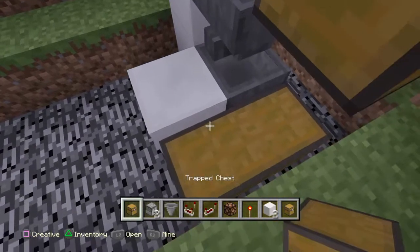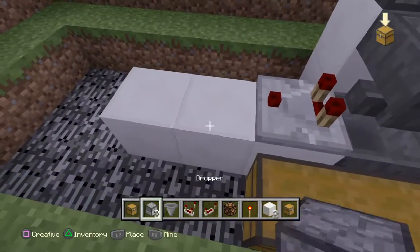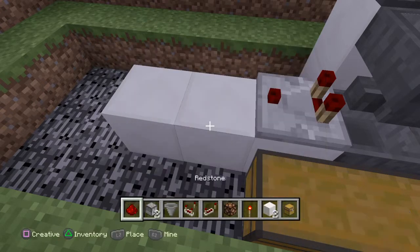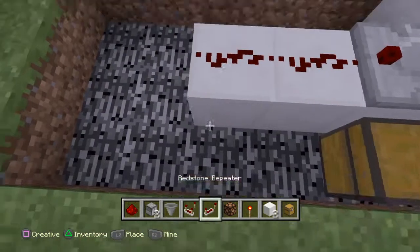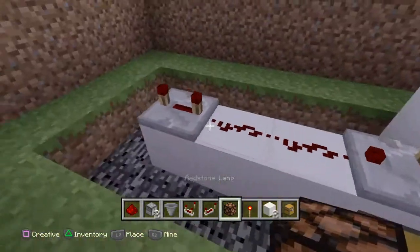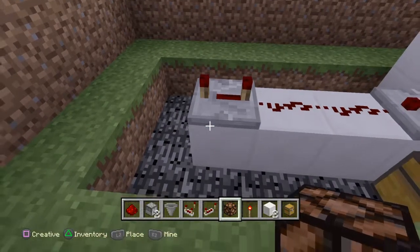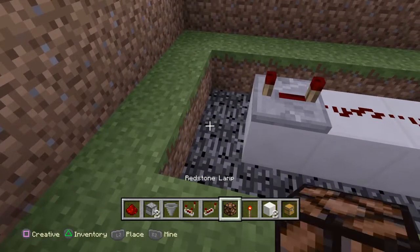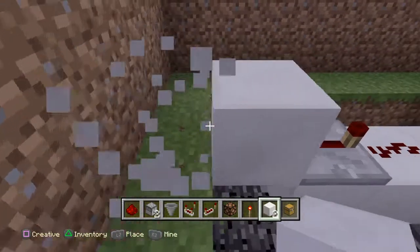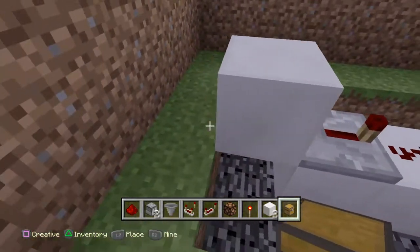Grab your comparator, make it face outward, and put two extra blocks there. You need some redstone dust — put two redstone dust there. Add an extra block and put a repeater on full tick delay, which makes it cost one item. So that would cost one item and the next would cost two items. Put a block in front of the repeater so a certain number of items activates that repeater.